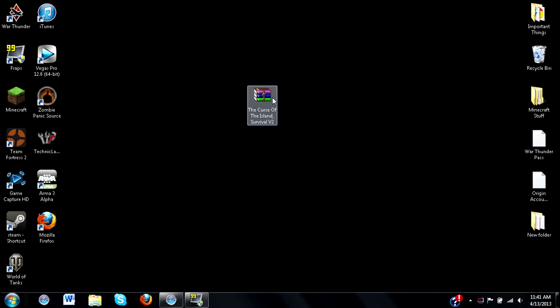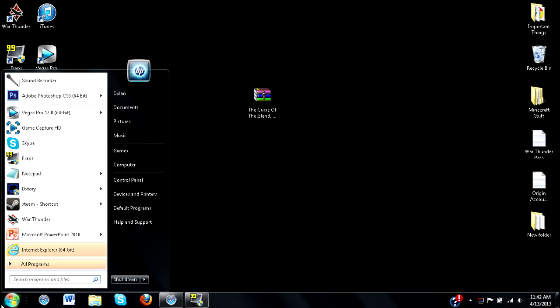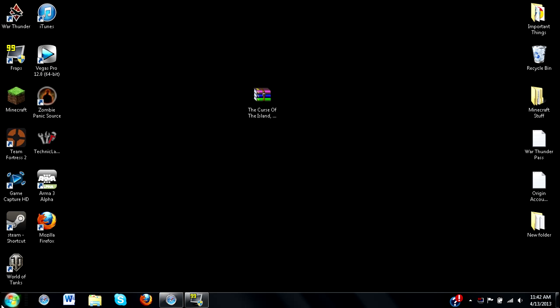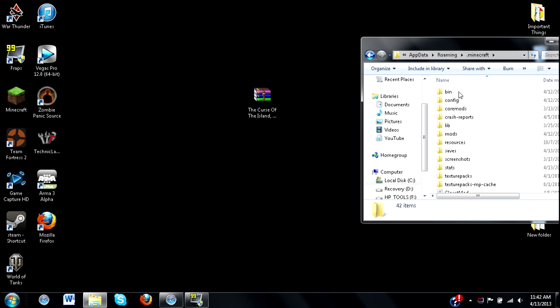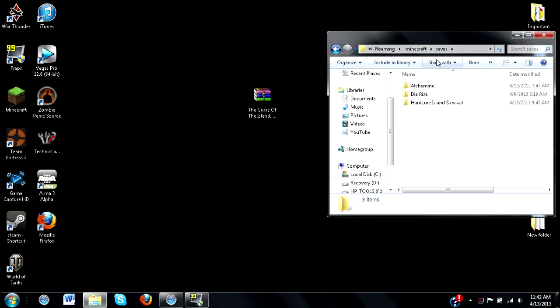You're only going to need one thing for this, and that is your adventure map — in this case for me it's the Curse of the Island. So what you want to do is type in %appdata%, open up your Roaming folder, go to your .minecraft, and you will see a folder named 'saves' somewhere within this.